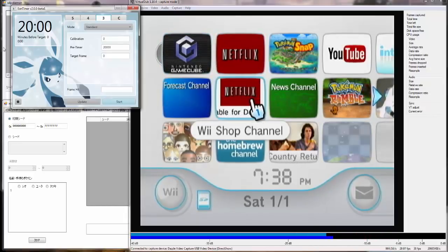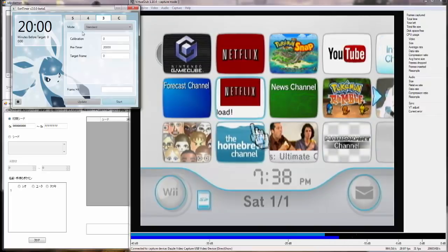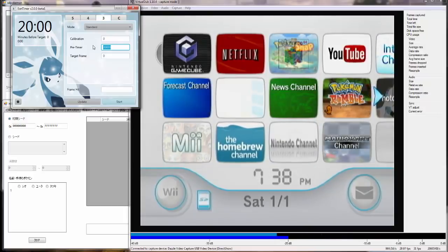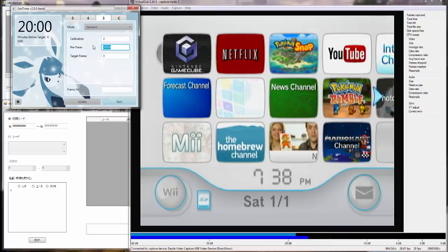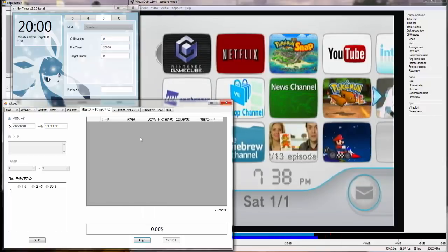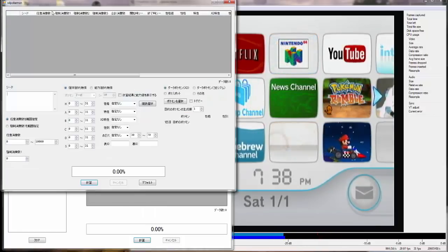You're going to need Eon Timer as usual — set it to the third gen tab, set calibration to zero, target frame to zero, and pre-timer to 20,000. I prefer Eon Timer for this; all you actually need is a timer with 20 seconds on it. You're going to need XD Seed as usual, and XD Pokémon as usual.